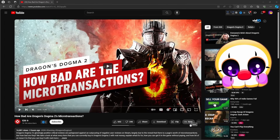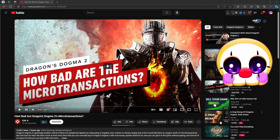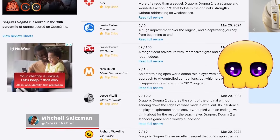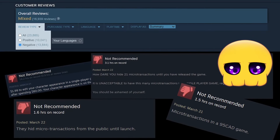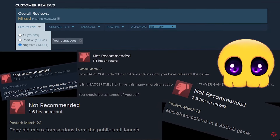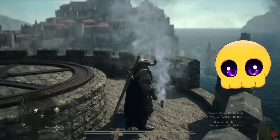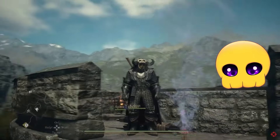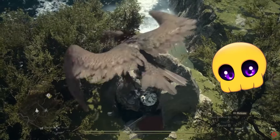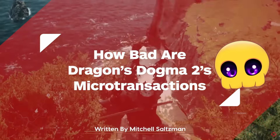The clowns over at IGN have outdone themselves, attempting to justify and shill the microtransactions for Dragon's Dogma 2. Let's dunk on them. Dragon's Dogma 2's glowingly positive critical reception is juxtaposed with an overwhelming number of negative reviews on Steam due to the reveal of a whole list of microtransactions that let you buy everything from camping kits to fast travel-enabling port crystals for a few bucks a pop.